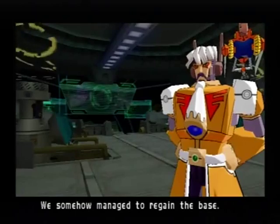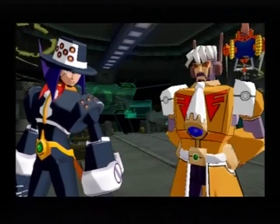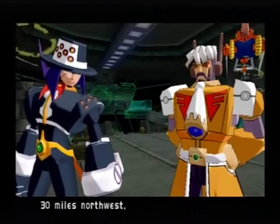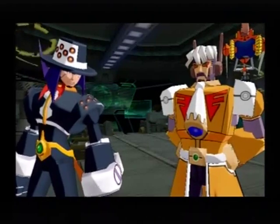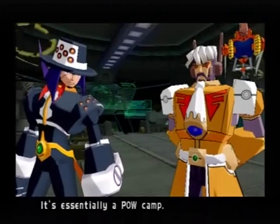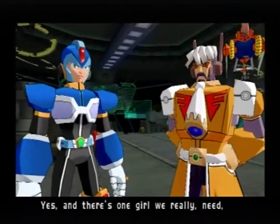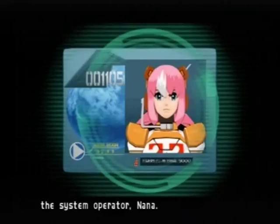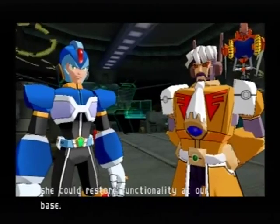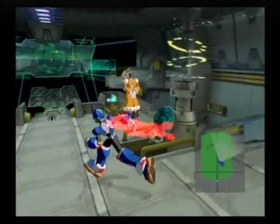We somehow managed to regain the base. That's great, but what good does a base do us when there's just three of us? You're quite right, but I have an idea. Thirty miles northwest, there's an old force metal mine on Tiana Island. Reploids at the mine who resisted the rebellion army are still trapped inside — it's essentially a POW camp. So if we bust the Reploids out, they might join us? Yes, and there's one girl we really need — the system operator, Nana. If we could rescue her, she could restore functionality at our base. Yeah, so we need to get Nana because this place is extremely useless to us.